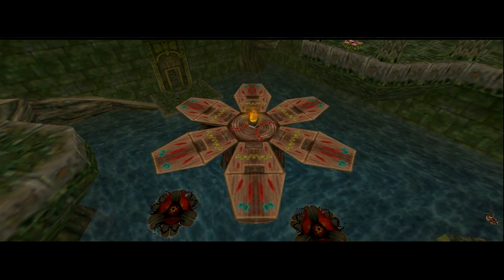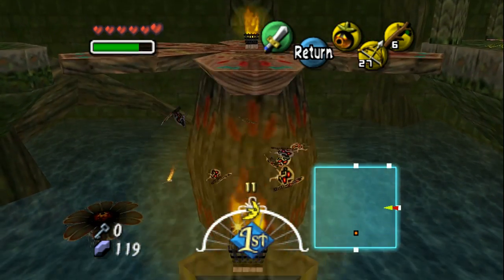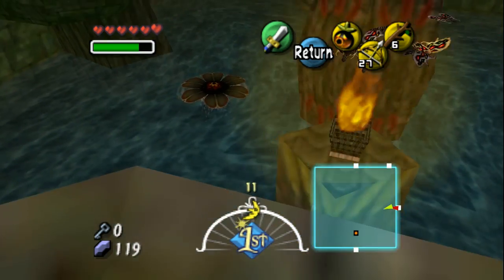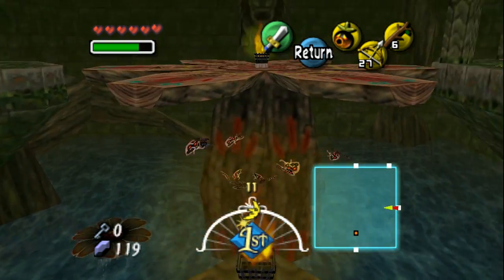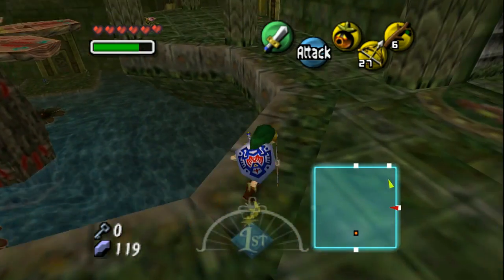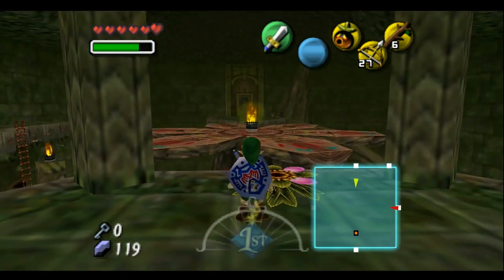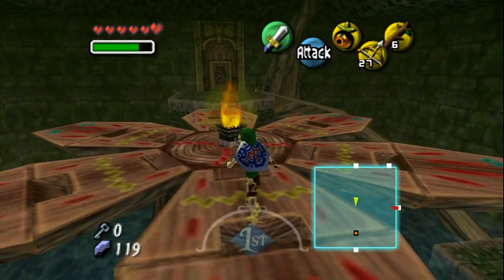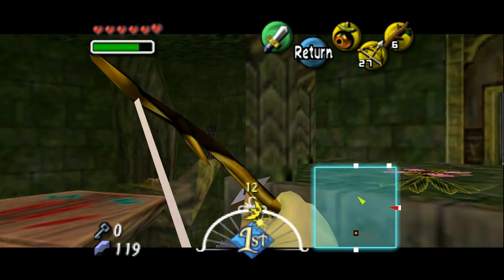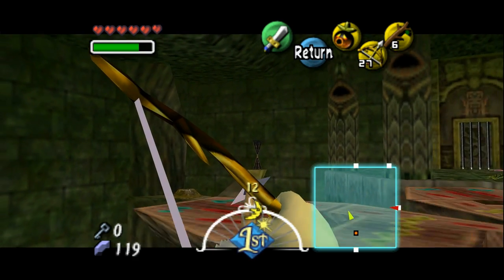Now that we've lit that torch, basically this system purifies the water and those lily pads aren't carnivorous or man-eating anymore. Now I believe we have to jump on this and shoot another arrow to get a fairy, so let me time this right — perfect. I've gotta make sure the fire is there — this is gonna be it.